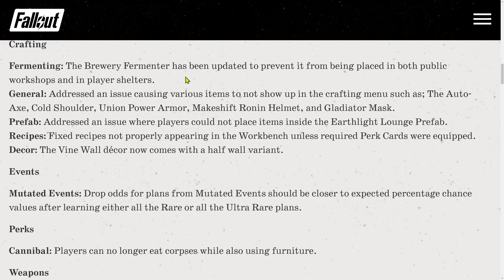Crafting fixes: the brewery fermenter has been updated to prevent it from being placed in public workshops and player shelters. Addressed an issue causing various items to not show up in the crafting menu, such as the Auto Axe, Cold Shoulder, Union Power Armor, Makeshift Ronin Helmet, and Gladiator Mask. Fixed an issue where players could not place items inside the Air Flight Long Prefab. Fixed recipes not properly appearing in the workbench unless required perk cards were equipped. Decor: the vine wall decor now comes with a half-wall variant.